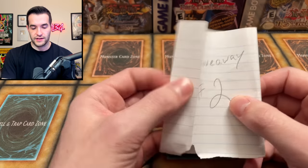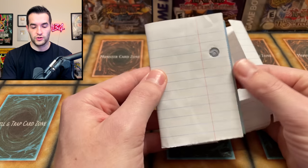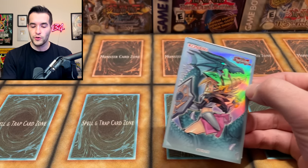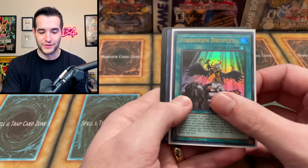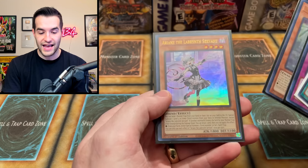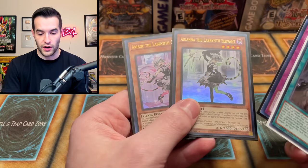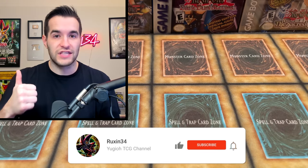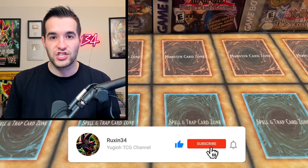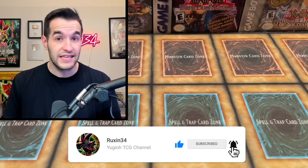Giveaway number two — we have more cards. Forbidden Droplet, also from Duels from the Deep. Welcome to Labyrinth, Arian of the Labyrinth Servant, and Arian the Labyrinth Servant — Arian and Arian, they're very similar. Two giveaway winners: all you have to do is like the video, be subscribed, turn on notifications, and thank Jake in the comments for sending us these giveaways. He did not have to do that.